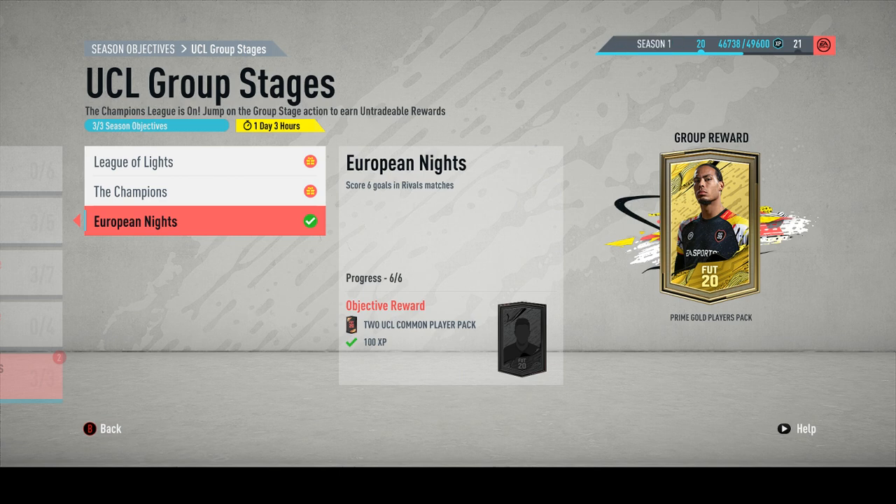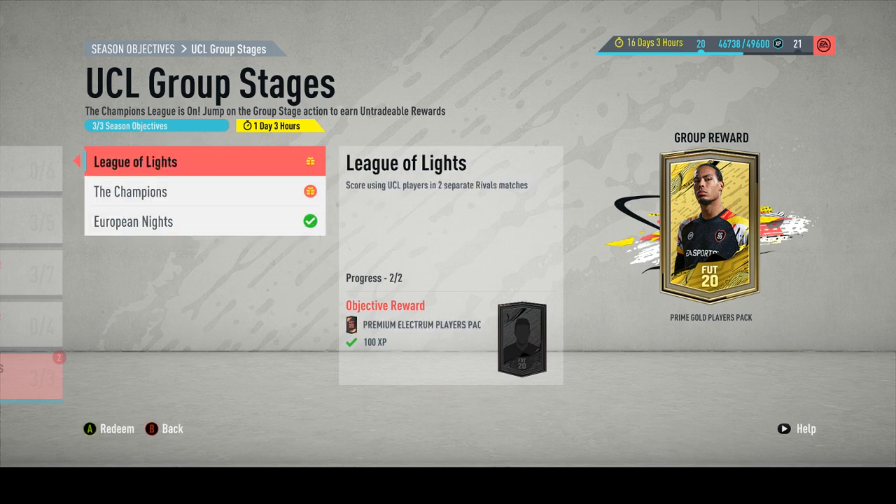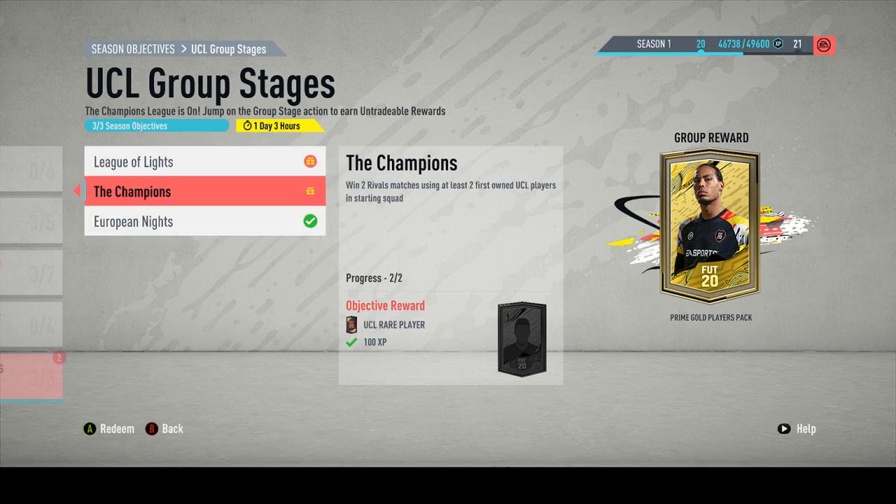If you've got defenders and keepers, bad luck. I've got one keeper and Harry Wicks, so I've got a midfielder and a keeper. You need at least one midfielder, I would suggest. So play them all in the same group, in the same team. You need two for that one — using at least two first-owned UEFA players in your starting eleven. It kind of links together, which is nice.